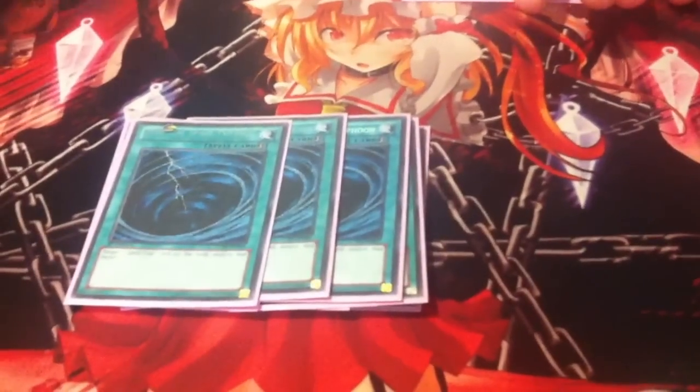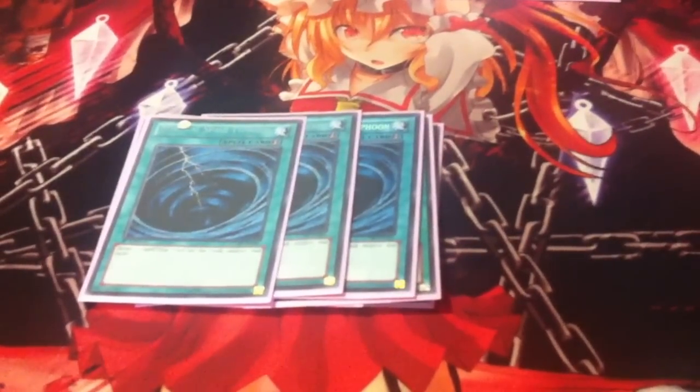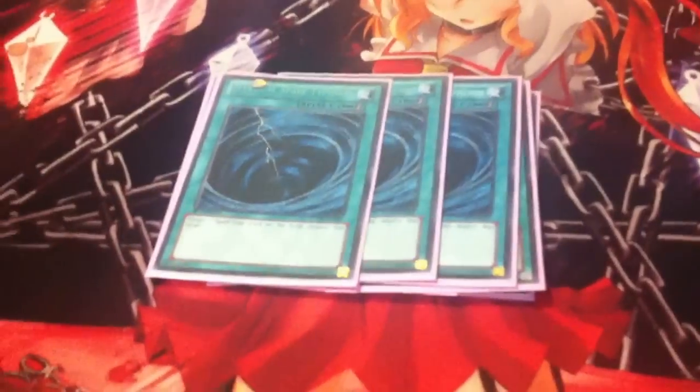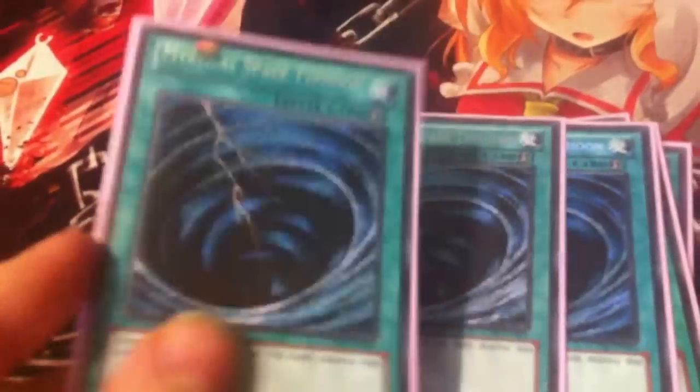Next up, 3 MST. Comment down below whether you think Australian or American cards are better, and your reasons why. 3 MST for back row hate and to get rid of lockdown cards — you can get rid of things like Kaiser Colosseum to make your plays. I just hate anything that stops me doing what I want to do. MST helps protect my stuff by getting rid of your stuff.